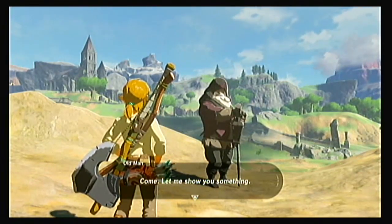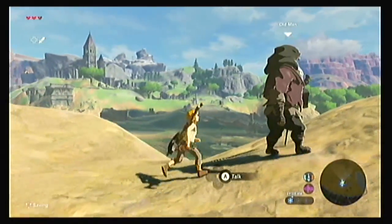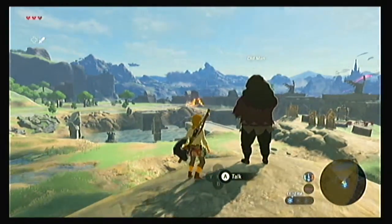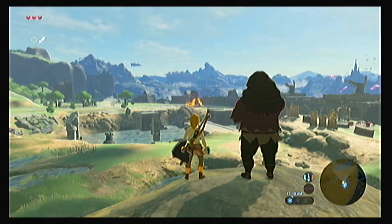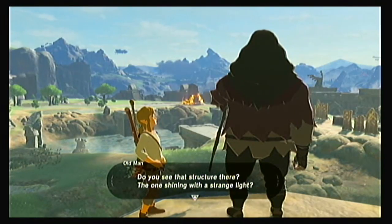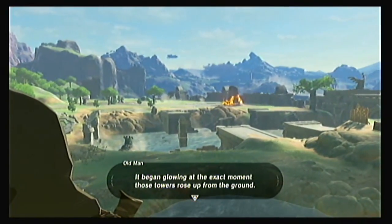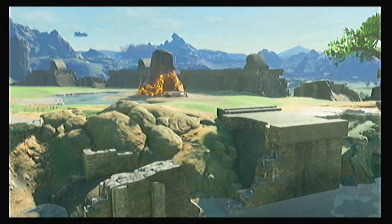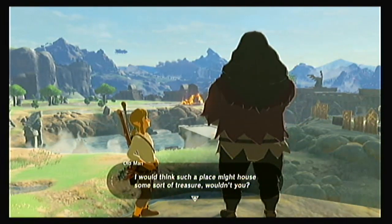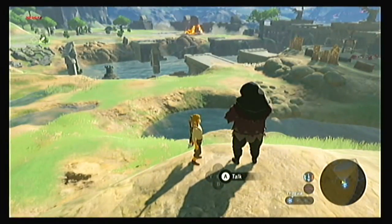Oh certainly, why not? But there is no such thing as a free item in this world, you know. Let's see now — how about I trade it for a bit of treasure that slumbers nearby? Fine. Come, let me show you something. Do you see that structure there, the one shining with the strange lights? It began glowing at the exact moment those towers rose up from the ground. I would think such a place might house some sort of treasure, wouldn't you? Treasure for the paraglider? A fair exchange, I believe. All right, let's go.